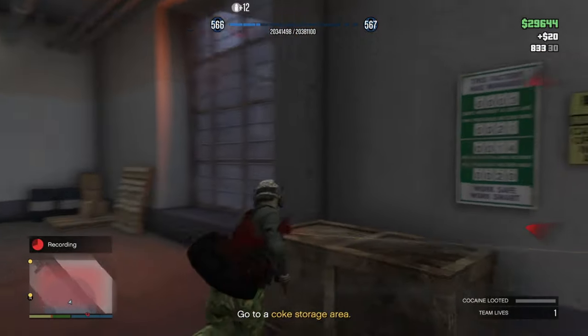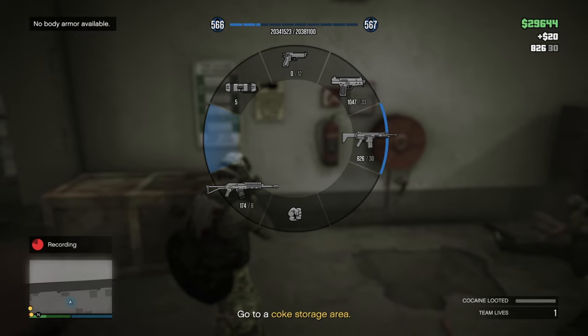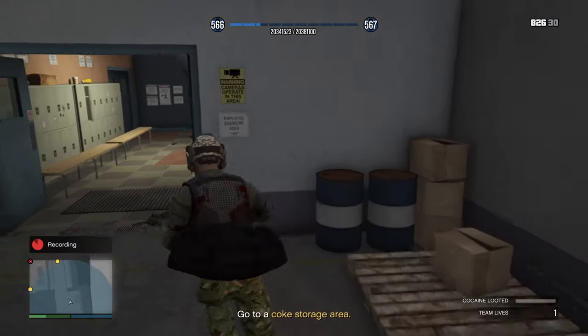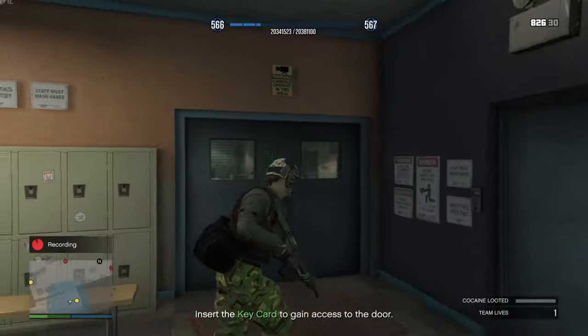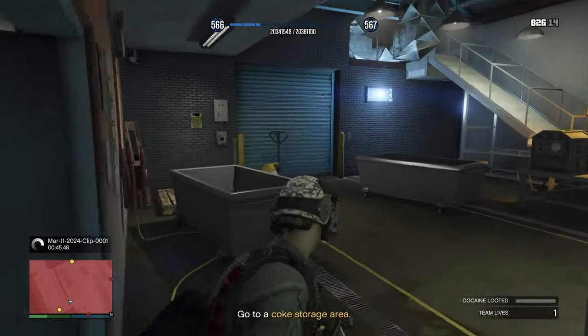Welcome back to another video. Today we are checking out all of the equipment, weapons, and vehicles that you can steal during the setup missions of the Cluckin' Bell Farm Raid. This way you will know all of the things that you can get, where you can get them, and this will save you a lot of time.